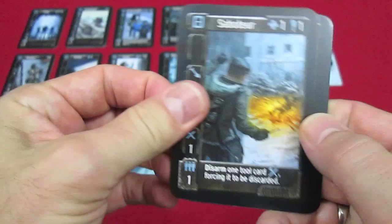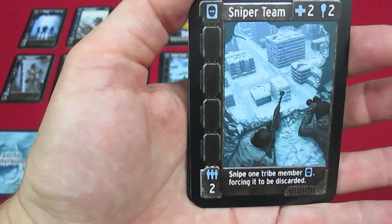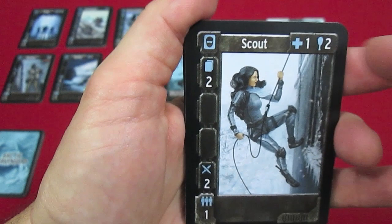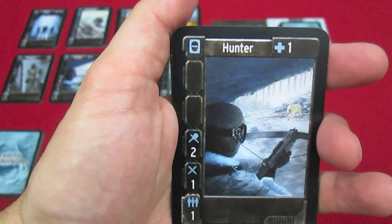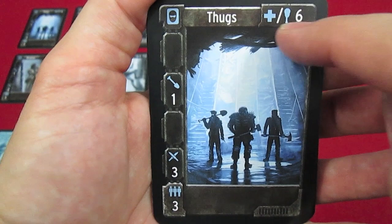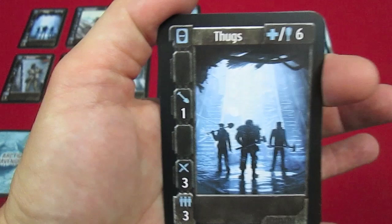The sniper team is one of the favorites — very expensive at two meds and two food. You cannot attach anything to them as they have no base abilities. They're worth two tribe members and their ability is to snipe one tribe member, forcing it to be discarded; when used, both the sniper team and the sniped card are discarded. The scout costs one med and two food — draw two cards or two fight. The hunter costs one med with two food for hunting and plus one fight. And finally the thugs, which can cost any combination of six resources (meds and food), can dig, and are strong fighters — three of them available.